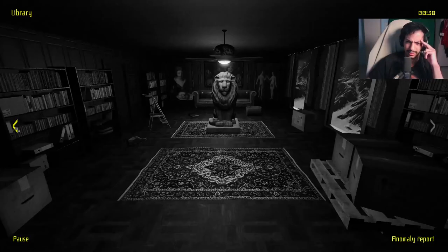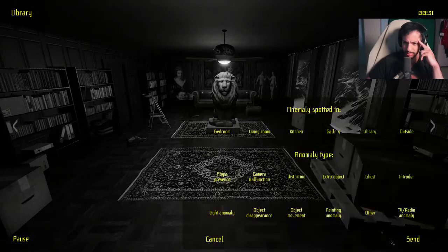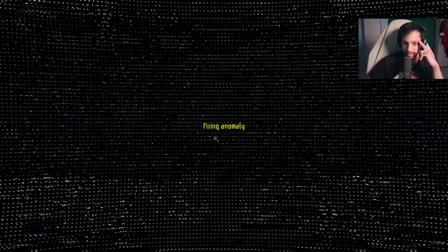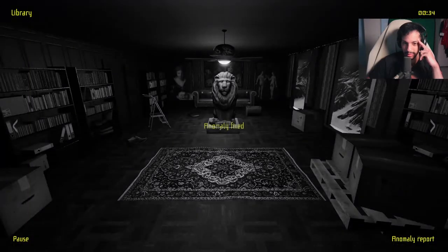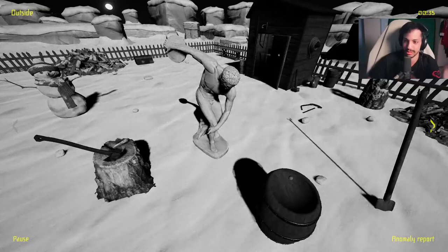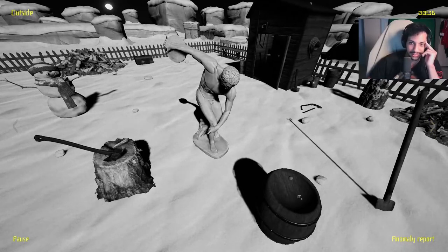Wait a second — were there always two rugs in this room? I think this one is fake. Yeah, the kitty was not sitting on any rugs. That's such a strange detail — it just struck me that there are two here. Okay, I'll always be checking behind my camera.